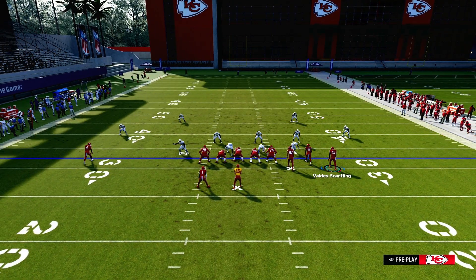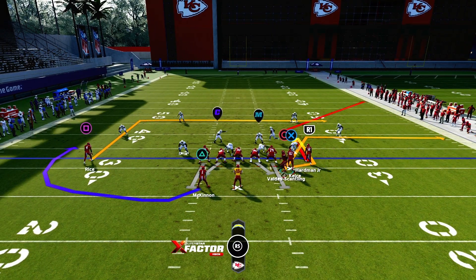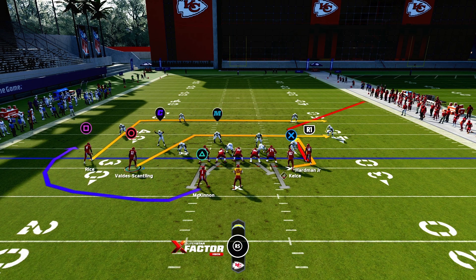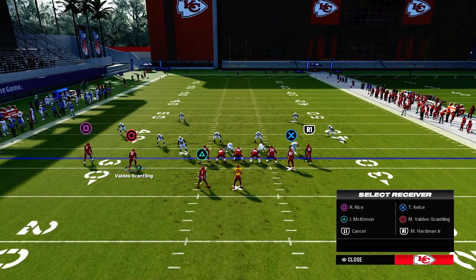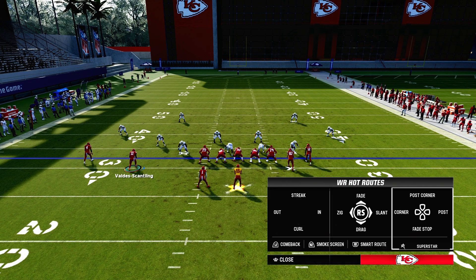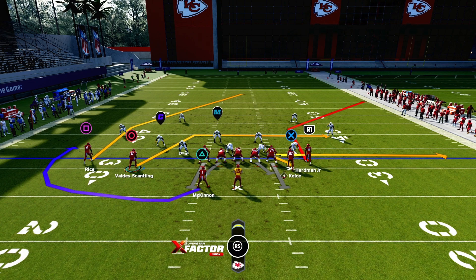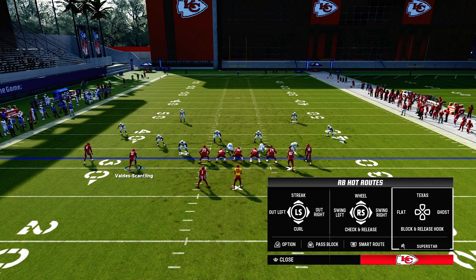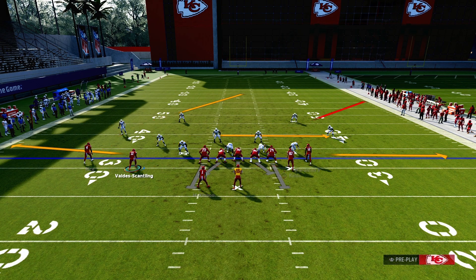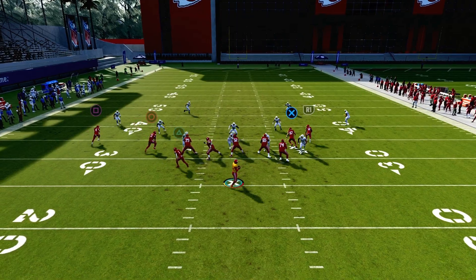The next adjustment - if you want to motion Scantling over, motion him over to keep that route you want. I like this route here. Put X in the zig, put him in a post. This actually gives you a flood concept. Now you want to put him on a table route. You have everybody attacking to the right side, which will open up the left side - they have to choose which one to guard. In this instance, we want to slide protect left.